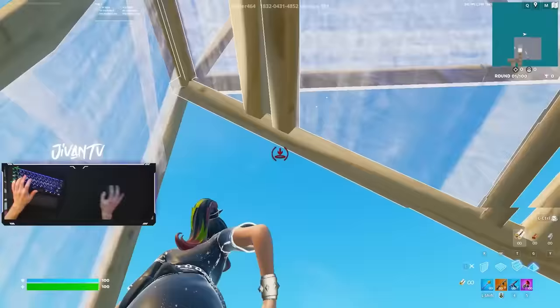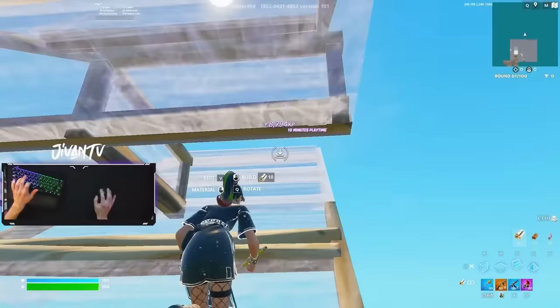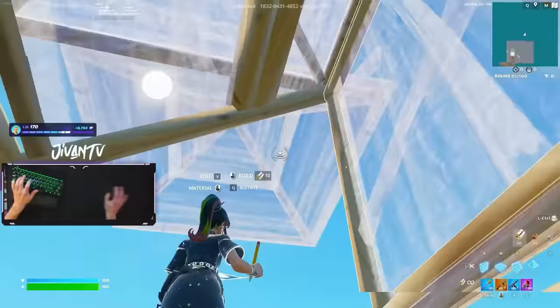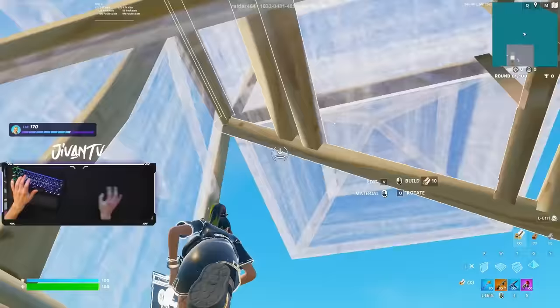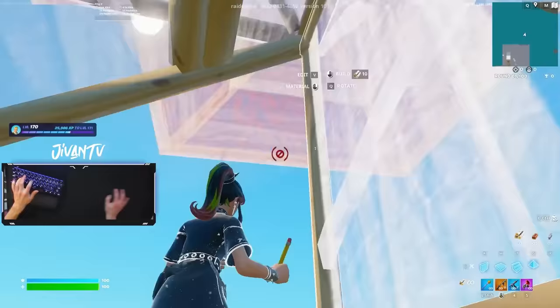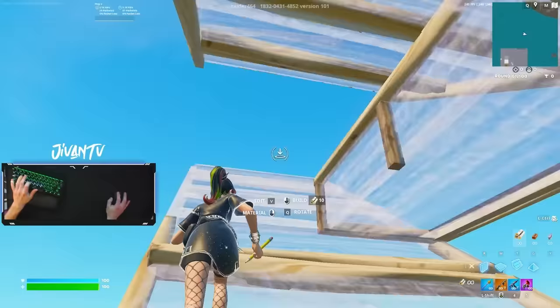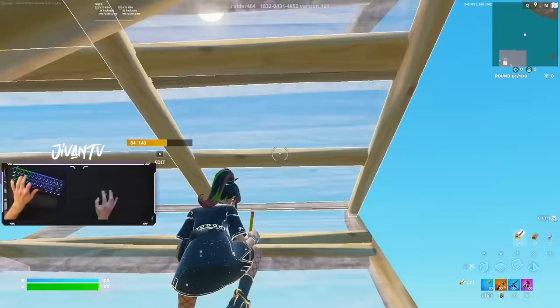Once you have that down, you can move on to the faster version. In this one, when you edit through the floor after placing the ramp floor ramp, you place a wall and a cone on top, and then you go out the side with another ramp floor ramp. When you edit through that floor, you place a wall, cone on top, ramp floor ramp — it's just a repeat. It's a little bit tough to do, it's awkward, it's fast, so start slow with it and work your way up.